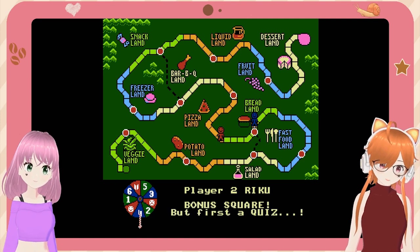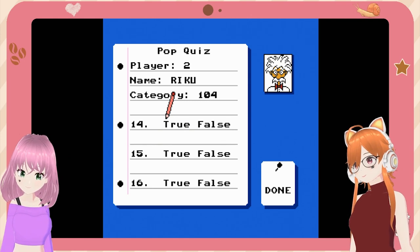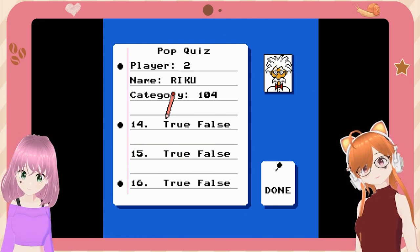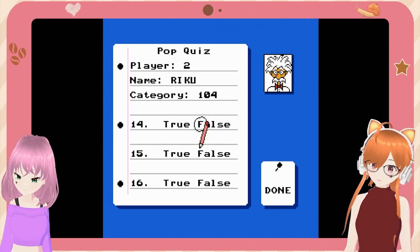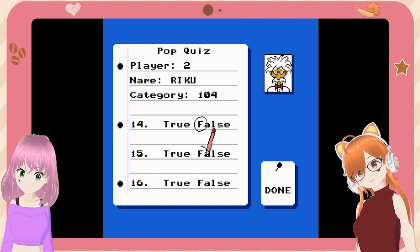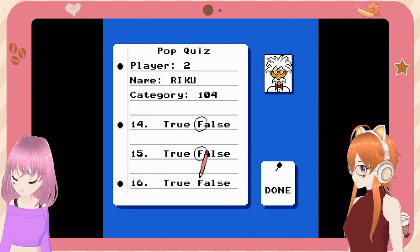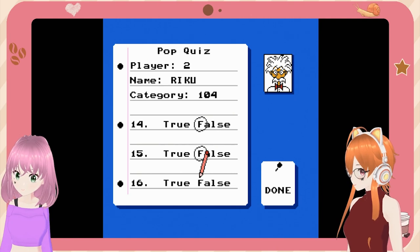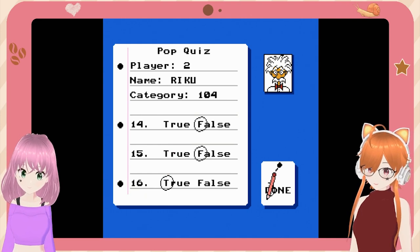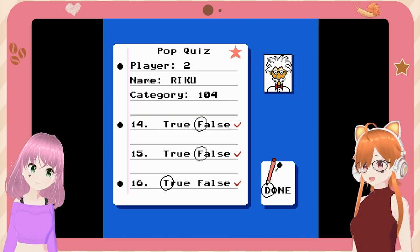Oh so close — a bonus quiz! Question 14: 'Jesus asked the disciples why they didn't wake him sooner' — nah. Question 15: 'The disciples were not surprised by Jesus's power' — they always were wise. Question 16: 'Healing two blind men' — Mat 9:27-31: 'Two blind men were asking Jesus for mercy' — probably yes. Nicely done!